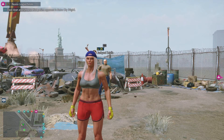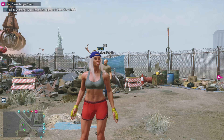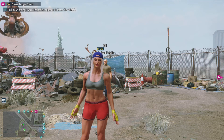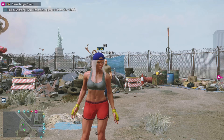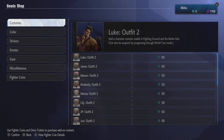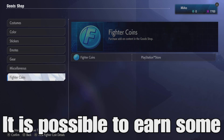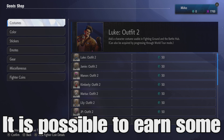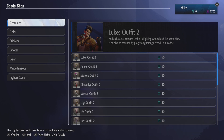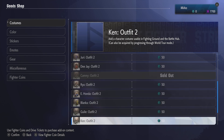Hello everyone, SpideyFist here, and I'm going to be talking about how to unlock second costumes for all of the characters in Street Fighter 6. The easy way to do it is going to be going to the shop and getting fighter coins, which you have to pay real money for. I think it's about $25 to $30 to unlock all of the second outfits for all of the characters.